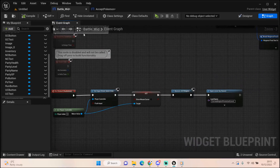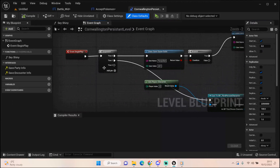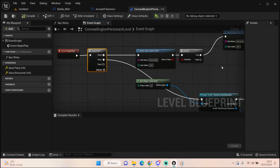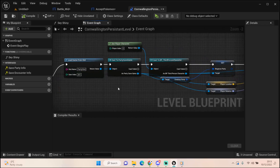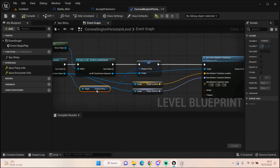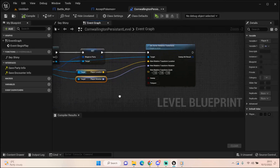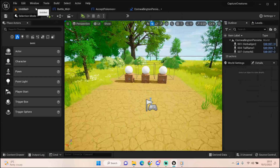When we open the level, in the level blueprint on Event Begin Play we check to see if there is a party slot available. If there is, we load party slot 201, cast to the party saved game, then cast to the third person character to set the ring party with the capture party that's in the save file, along with the player location, player rotation, and we set actor relative transform. I've also set up the camera.